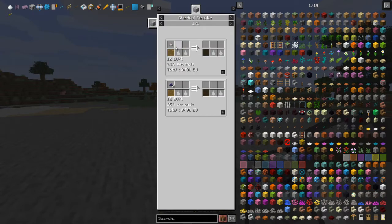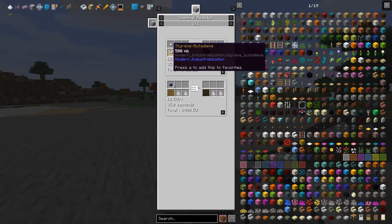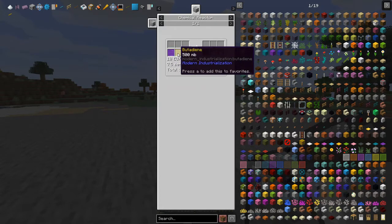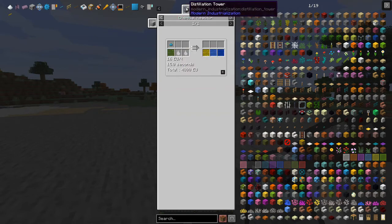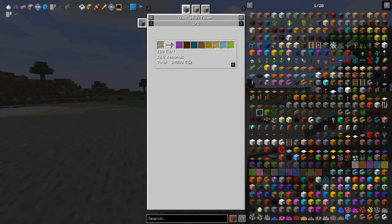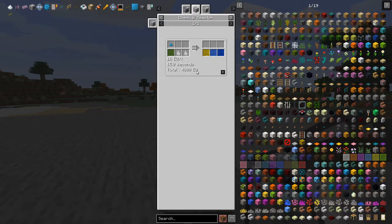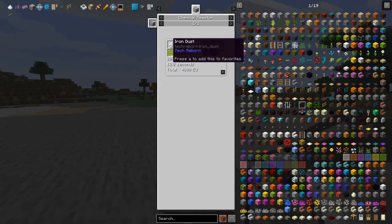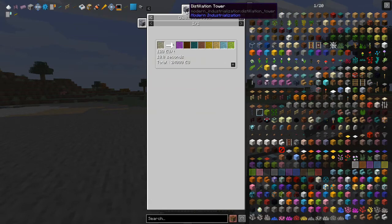The recipe I've been using is chrome tiny dust with styrene butadiene to produce styrene butadiene rubber. Styrene butadiene is basically styrene plus butadiene. Butadiene comes straight from the distillation tower — no problem there, it comes out at around 125 milli-buckets which is quite good, one eighth of a bucket. And styrene is based on ethyl benzene plus steam.